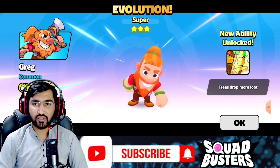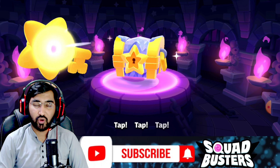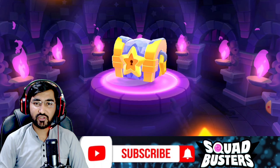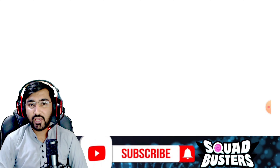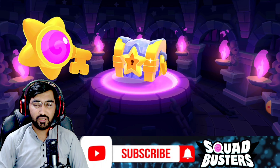The first chest is a super common character — it's Greg. Greg's ultra form is not good, but his super form is really good. The second chest is a super again and he's getting Greg super again, so it's really not a good drop.